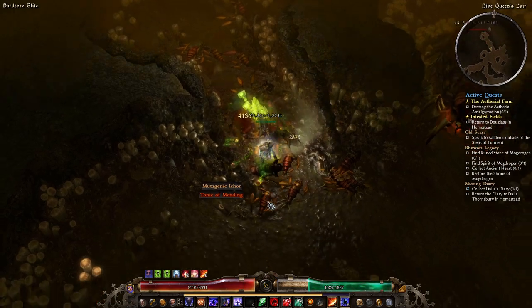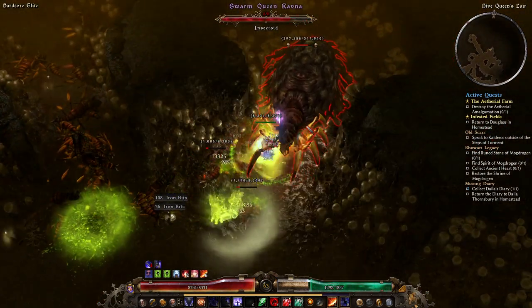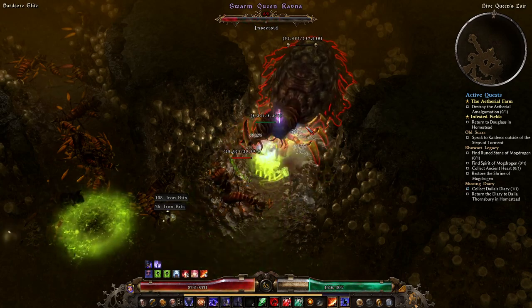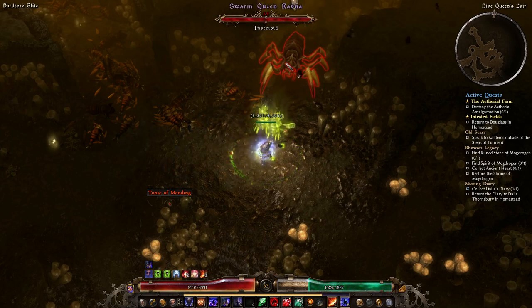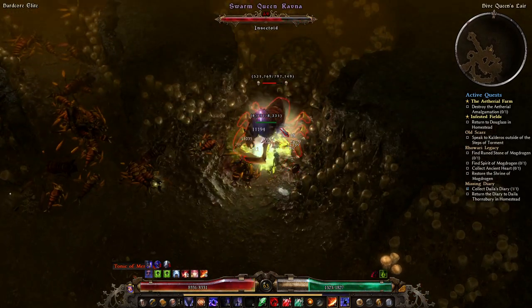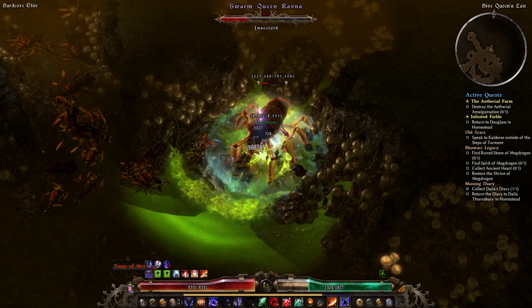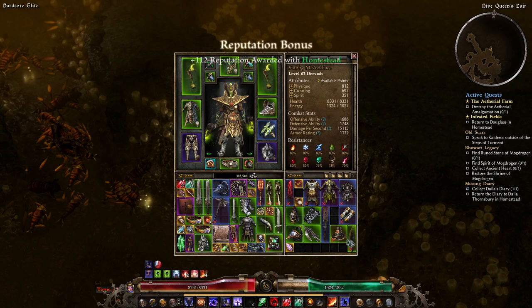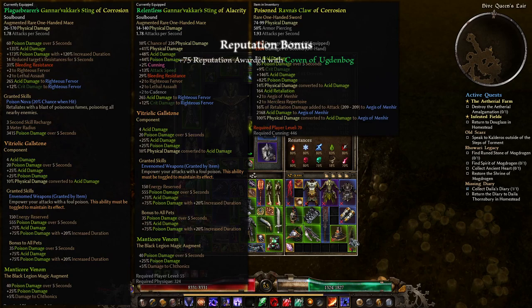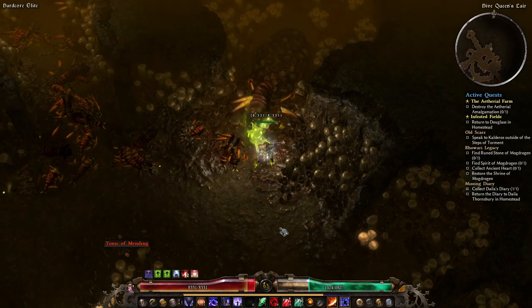There's only one chest in this entire place. Here we go — probably should have saved the Ascension for this next bit. Ravna's Claw, Poisoned of Corrosion — actually not bad, still not as good as a Ganavikar's Sting from fifteen levels ago. Acid damage to Aegis, physical conversion to acid on Aegis, and Retaliation — not bad. Acid Retaliation build.